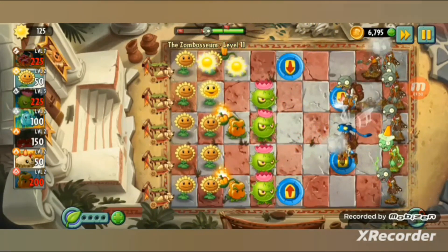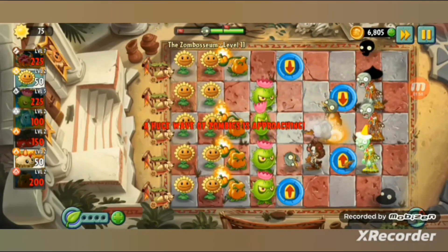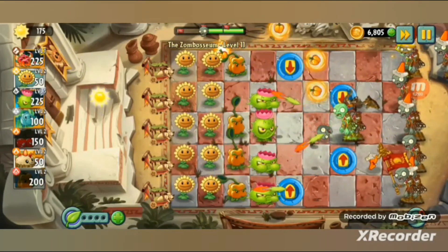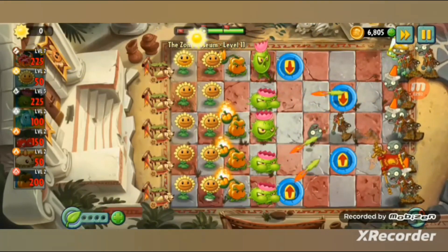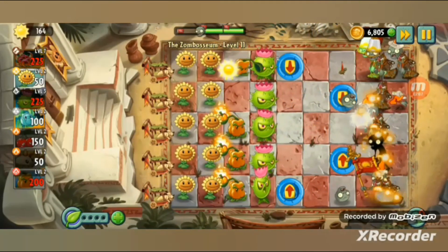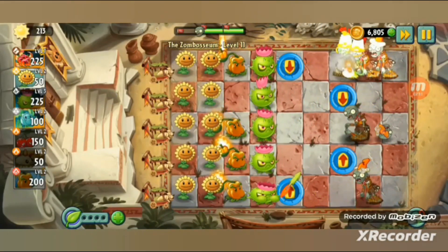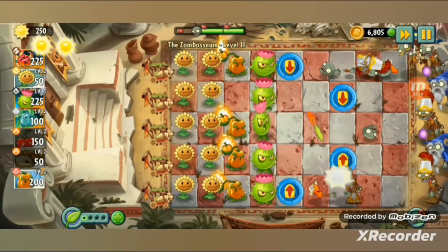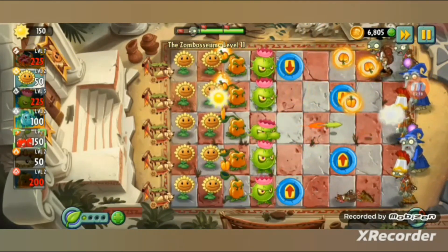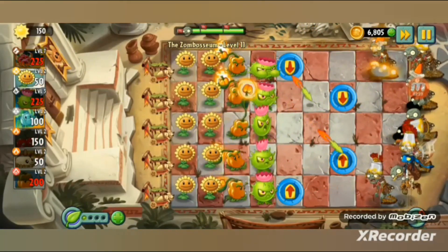Pericle can blow flying zombies away - I won't use it yet though, there's no group of zombies yet. I can plant a Primal Potato Mine. There's another plant food. I'm gonna pause now.